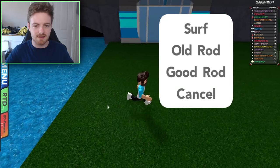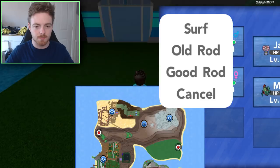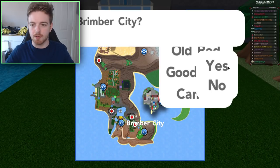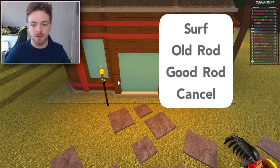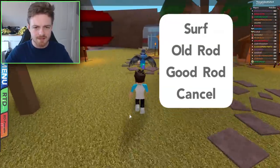And instead of clicking anything, we are going to exit the options menu in the background. So there you go. We're going to do that in the menu, and then we're going to fly. Let's use our Pokemon right now — fly to Brimber City. You can do this anywhere.